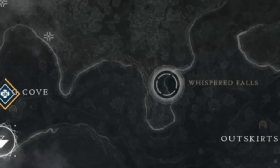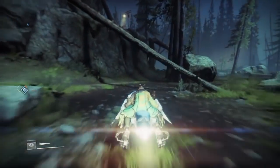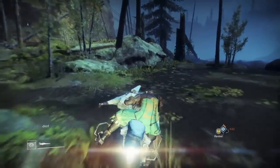To get to Whispered Falls, you're going to have to go to the Outskirts in the EDZ. This is located at the top of the map — you can fast travel to Winding Cove to get there faster. After fast traveling to Winding Cove, you'll find the lost sector up on a mountain to your left. Kill the boss and the quest step will update.